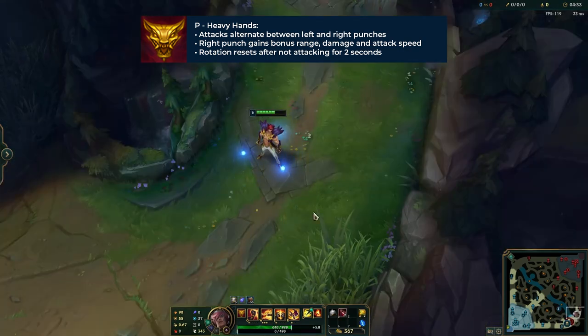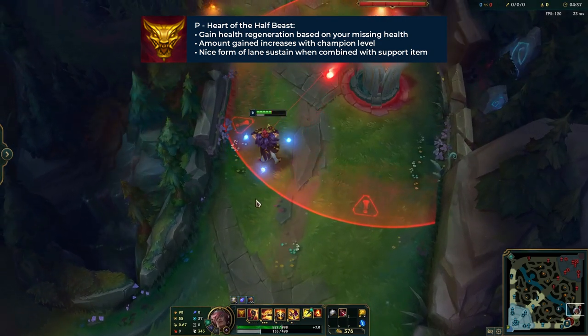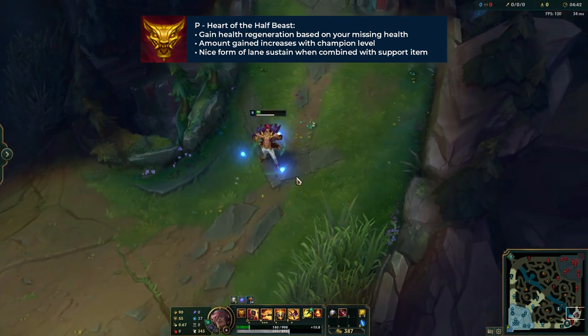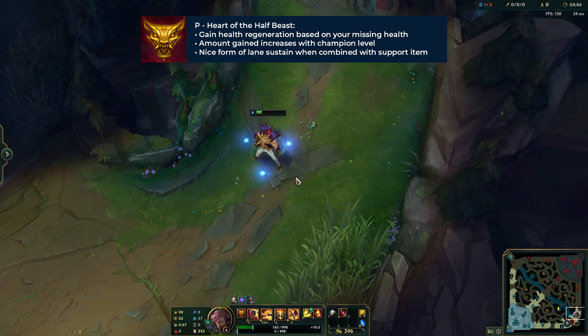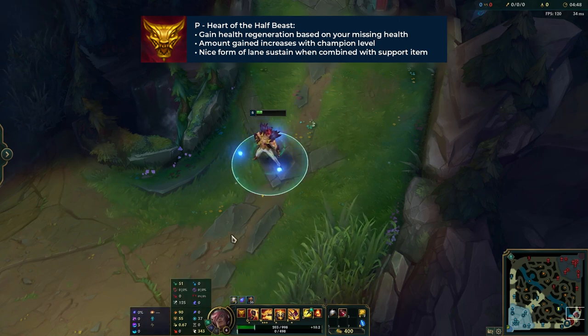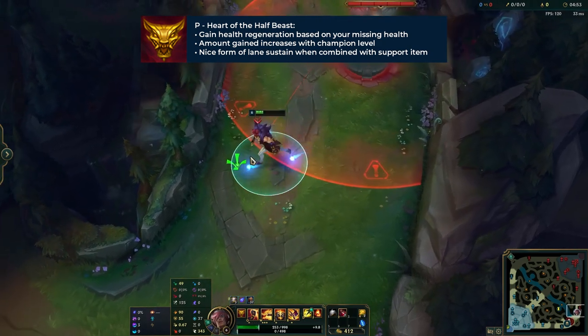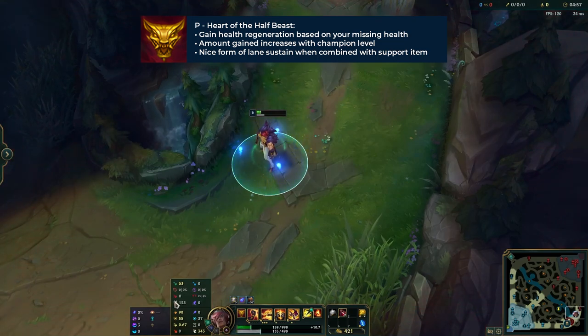Set has a second passive called Heart of the Half Beast. This effectively increases Set's health regeneration based on his missing health, so the lower you are, the more health regen that you gain. This is really good, especially on support where there are a lot of oppressive and very pokey enemy laners. It basically allows you to keep up with sustain, and when you're really low, if you can back off safely for a while, you'll usually be able to regenerate quite a lot of health compared to other melee supports and allow you to stay in lane.